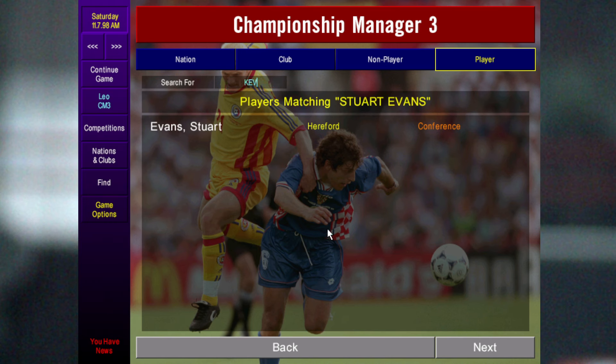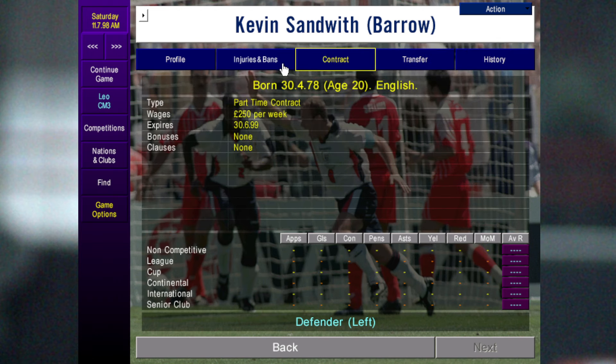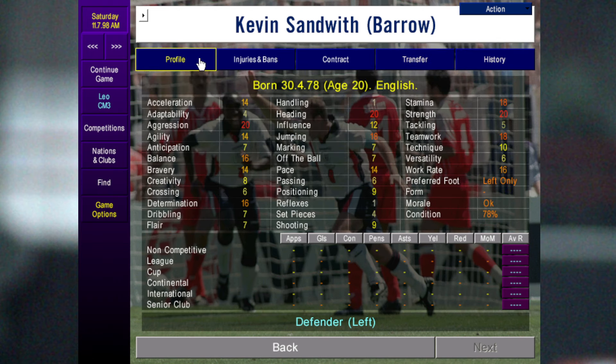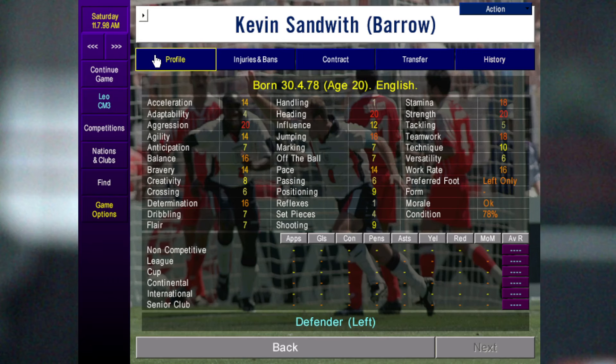This left back is insane — Kevin Sandwich. He starts at Barrow who are in the Conference, and his value is only 7k. You might have to pay over 100k for him because he's just gone to Barrow, but you can see with his attributes he's already a solid left back as soon as you load up the game.